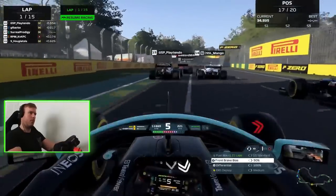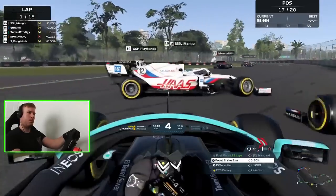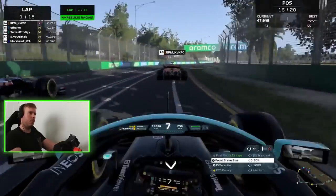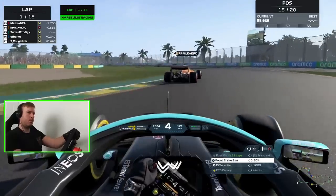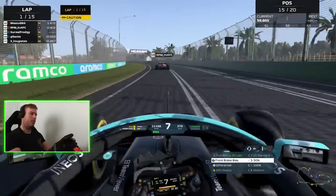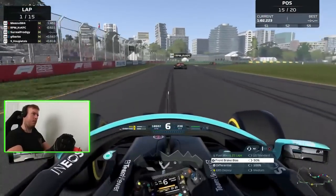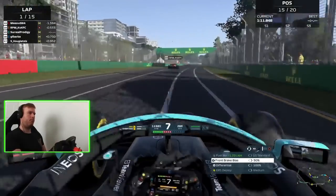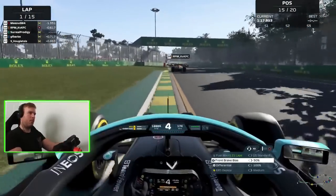Just letting the carnage unfold as usual, and you're about to see a lot of carnage here, making the most of it, trying to spot the gaps. We're up into P16, so four positions gained — make that five positions. Now we're behind RPM KY KFC, which is probably his favorite fast food place. This track I really do enjoy because tire wear and tire temperature is so easy to lose the car, and in this lobby we have a group of some very fast drivers, so quite good competition.